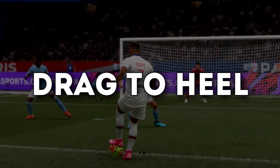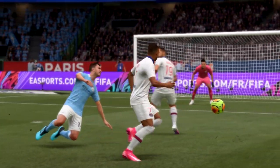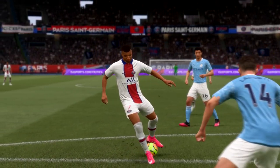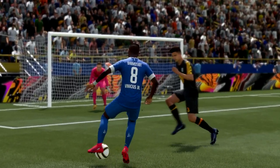The next skill move is the Drag to Heel. It's very similar to the normal drag back but with a bit of added flair and it's a good way to quickly cut left or right. It's probably the skill I'm using most out of the new skill moves in FIFA 21.